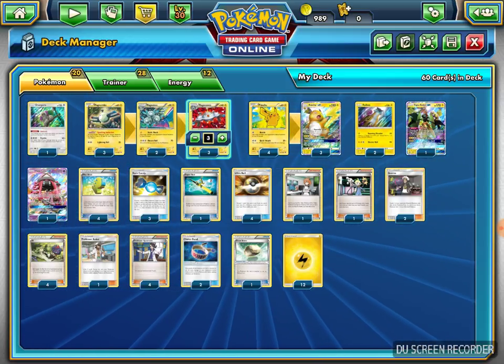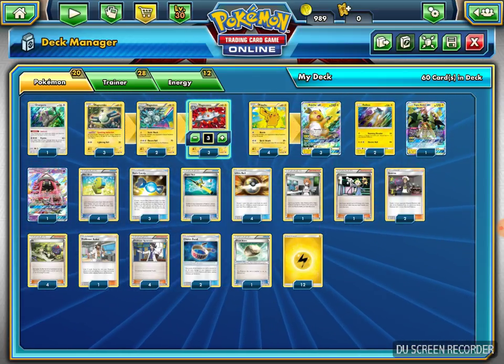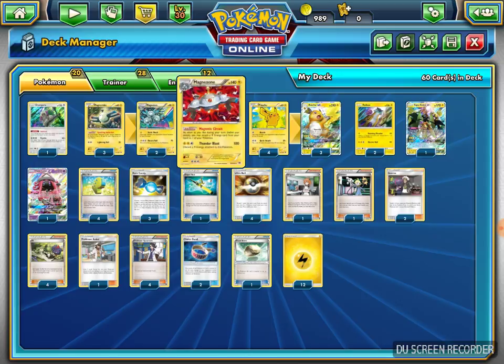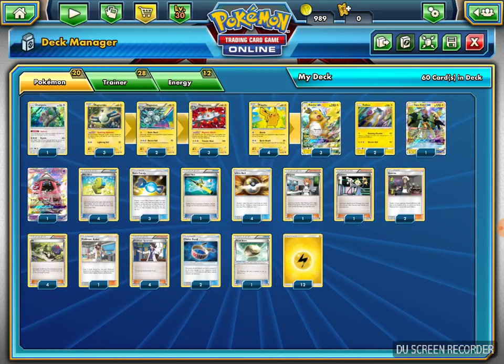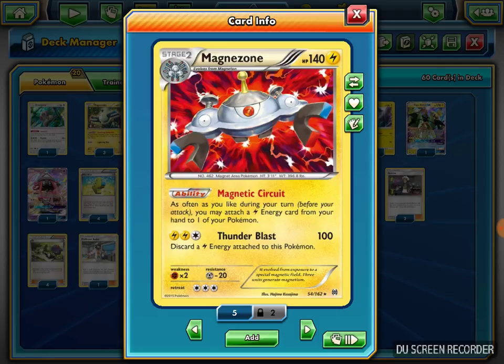I also play a 3-2-3 Magnezone line. Magnezone has the ability Magnetic Circuit. During your turn, before you attack, you may attach a Lightning Energy card from your hand to one of your Pokemon. So if I have a lot of basic Lightning in my hand, I can attach them to my Raichu or any other Pokemon to increase Powerful Spark's damage output.